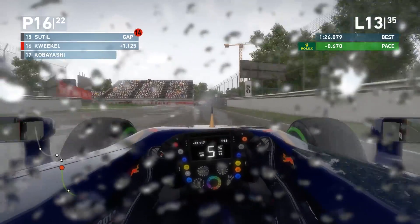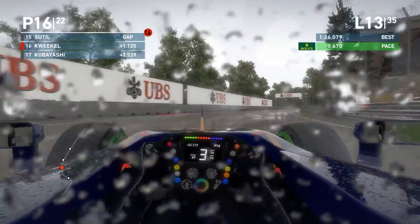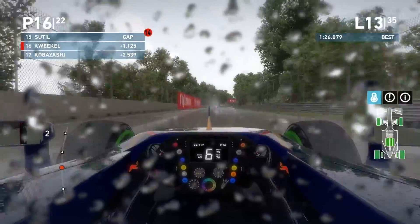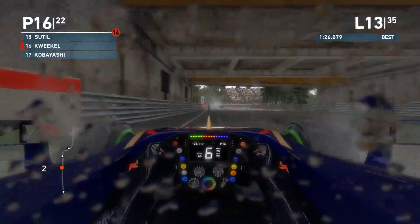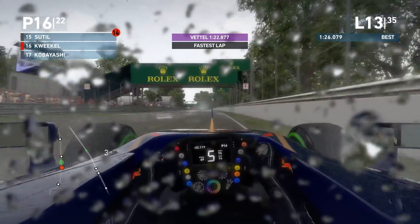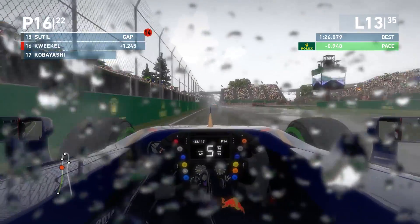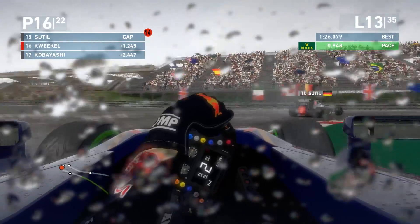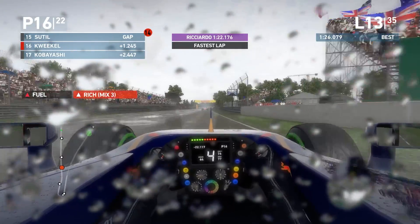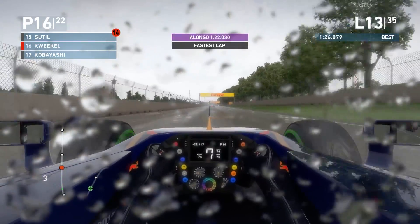Once we get onto the slick tires my pace should improve quite a bit. Still trying to find traction out of corners — there's so much oversteer on these intermediates. 22.8 from Sebastian Vettel, he might still be leading. The gap to our teammate is very big. 1.2 seconds to Sutil, but the final sector here is our strongest point. Sutil has just done a 1:22.1 — a really good lap time. Final sector is very very strong.